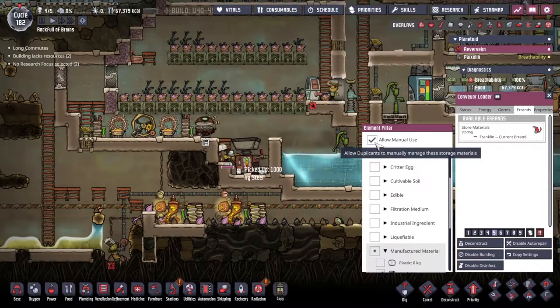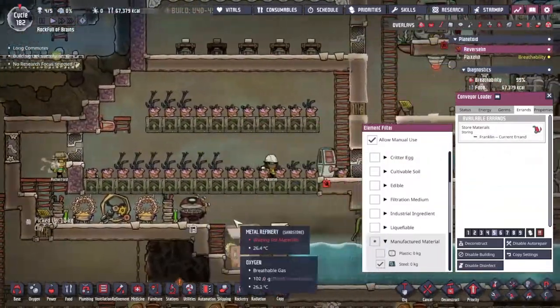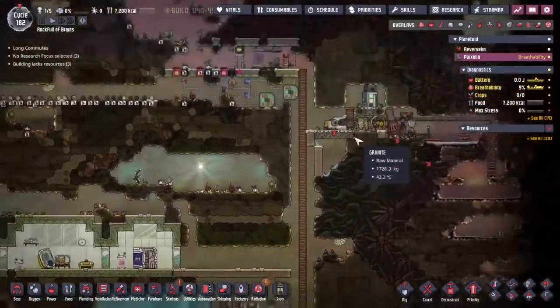After ticking the allow manual use button — which I always forget to do — we now have Franklin running steel from the bottom of the map up to the top. Hopefully this is all going to go over to Pyaxlin quite nicely.